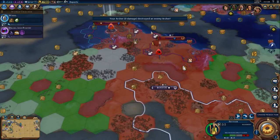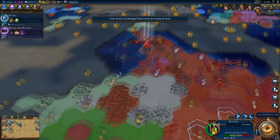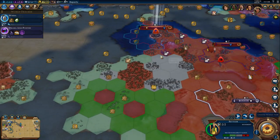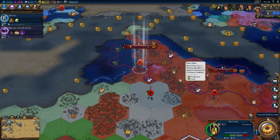And then this settler — I've got a couple different options here. There is Pantanal, the wonder over here, which we can settle. There's some silk as well. We just need to get that encampment cleared out, which we're probably going to... I think that might be the best place to settle next. Pantanal will give us additional culture. So let's bring the settler down here and start making a push in that direction, because we need to close Teddy in as well before he gets a similar idea.